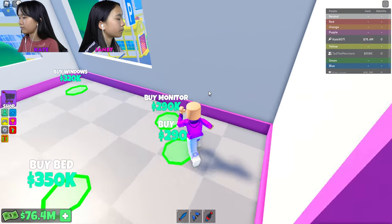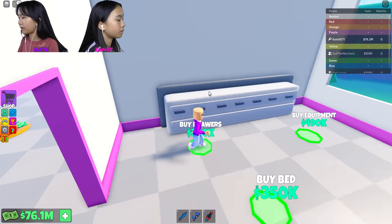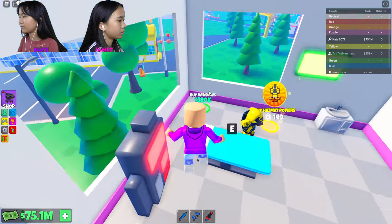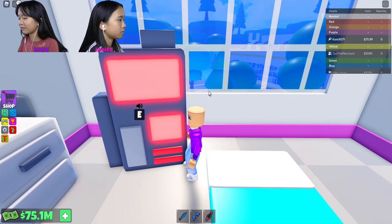Reception desk, laptop. I'm gonna guess what this is — oh, this is like a room... operating room, right? Yeah, I think so. Let's listen to this — oh, that beeps. Doors, windows, chairs.